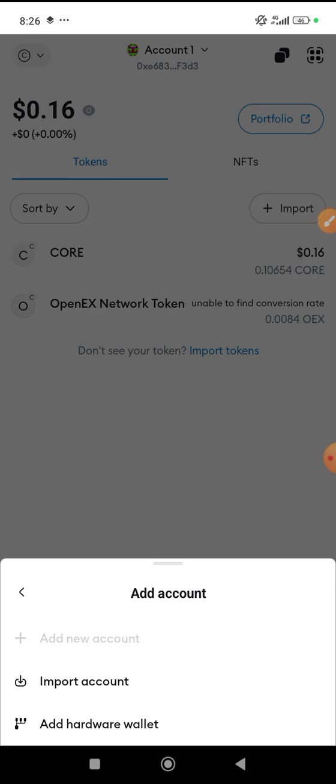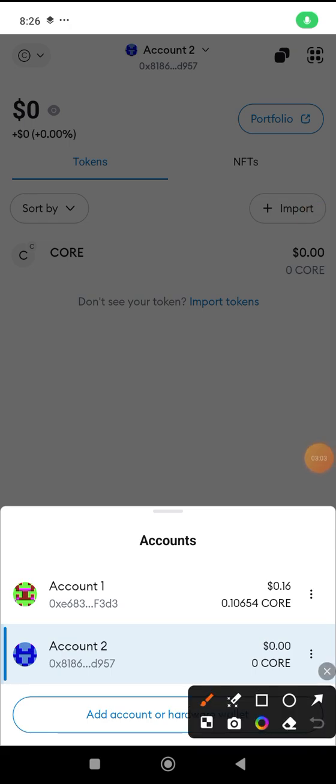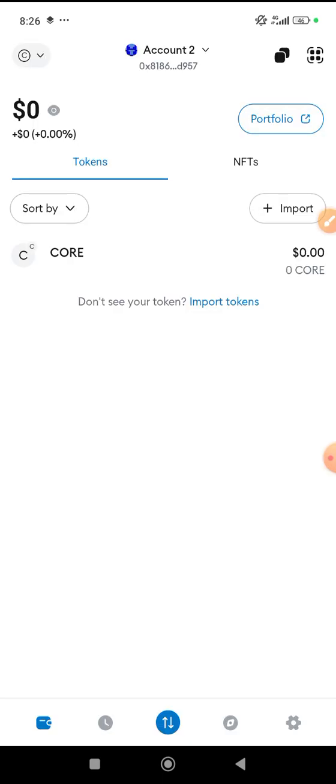You can also choose 'Add New Account' — once you click on it, another account will simultaneously be created for you without you doing anything. All you need to do is go and save your private key and recovery phrase, then start making use of it.